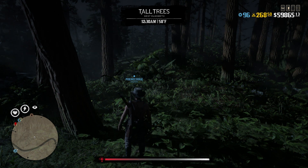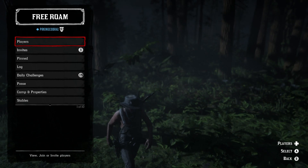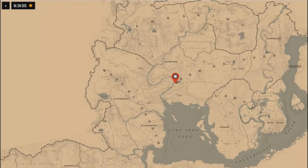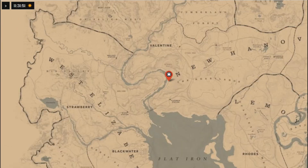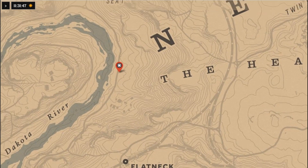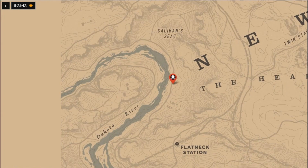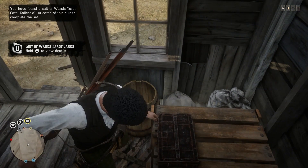Once you have seven or ten tarot cards, you can go ahead and find Madame Nazar. I'll pull up her location once again — as you can see, she's going to be in New Hanover. Fast travel to Valentine, head south, and you'll find Madame Nazar next to the Dakota River.